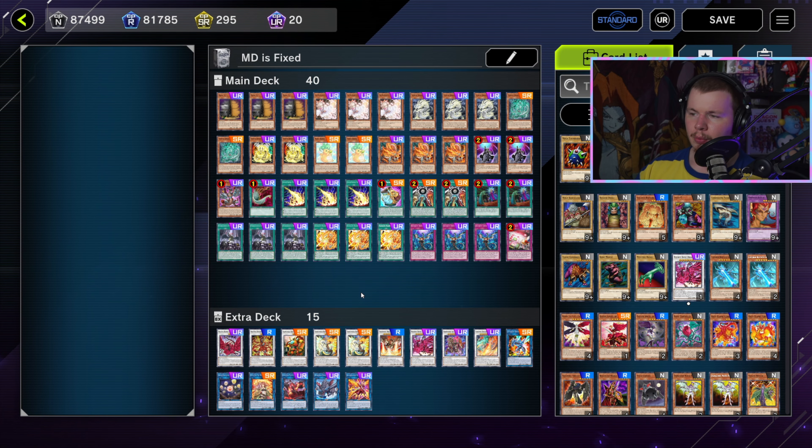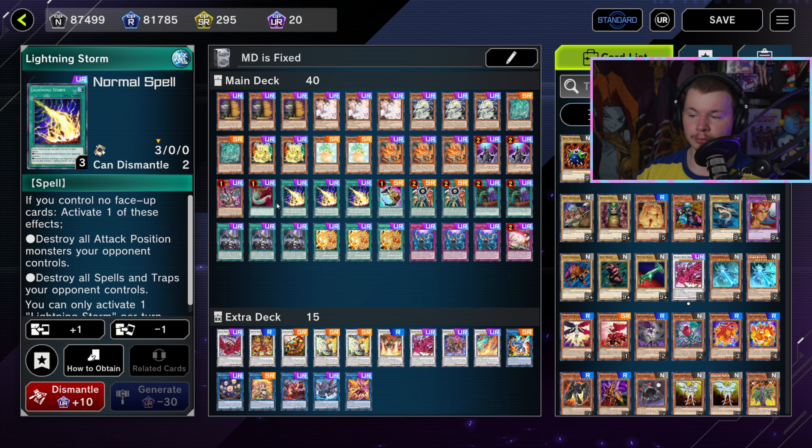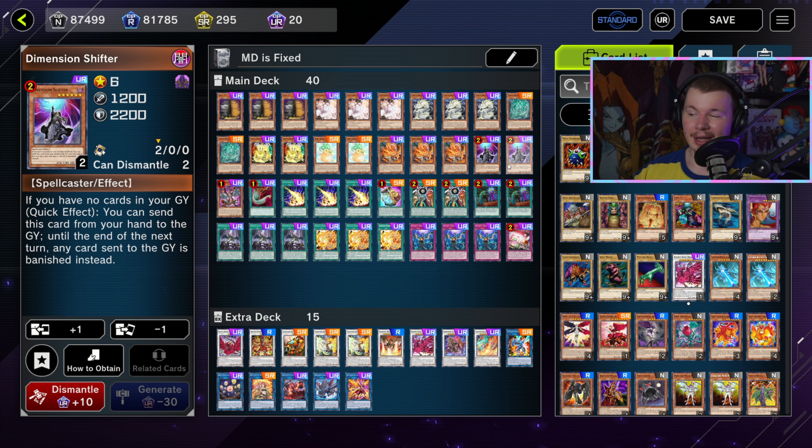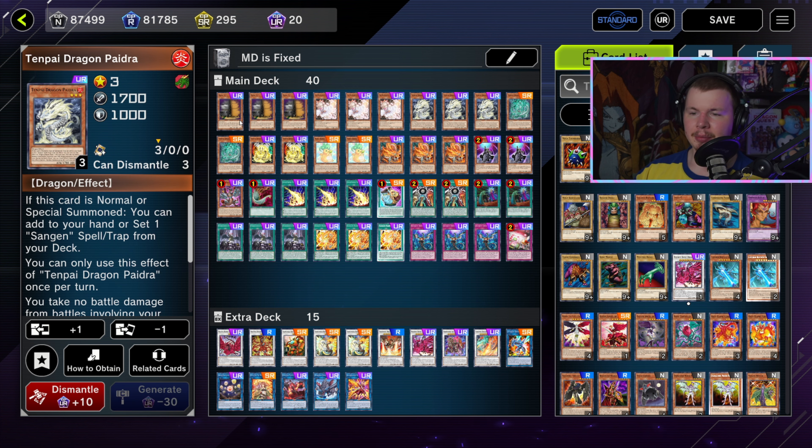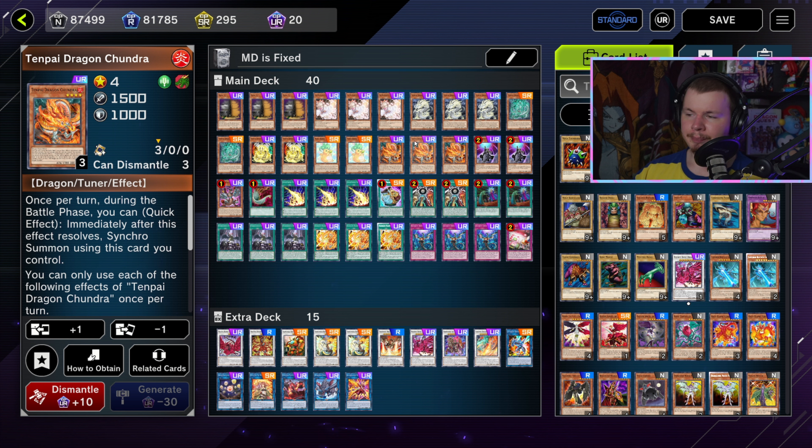Here's my list. I'm playing more of a balance of different hand traps and board breakers. I think the list is really solid — the only thing I'd really change is if I had a second Reboot, I'd probably run it, but I don't know what I'd remove yet. I'm going to do a card-by-card toward the end of the video, but this might be an introduction to Tenpai for a lot of people.